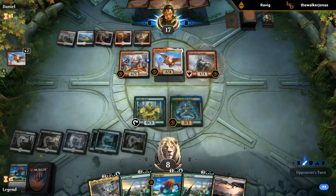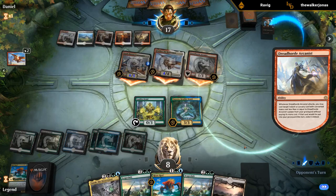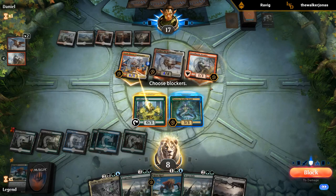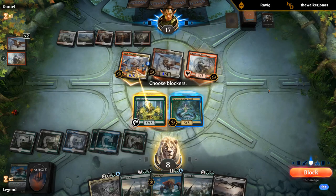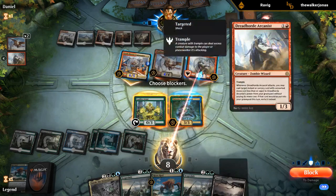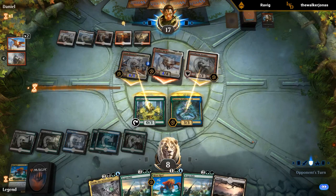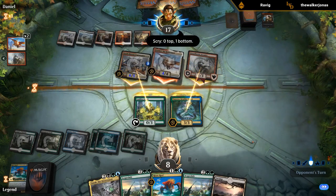Although they did end up having the Shock for the Risen Reef anyway. They're not going to shock — so this is definitely a blocking situation. The question is do we block the Arcanist here with Tatiova? We're taking five; they didn't shock which is interesting — that probably means they don't have another shock in hand, otherwise they would have just burned us out. I think I'm blocking even though we need Tatiova to survive. Yeah, Sheltering Light — that explains maybe the attack anyway.